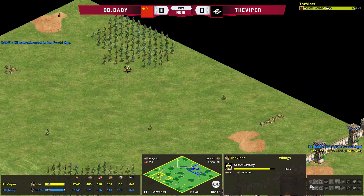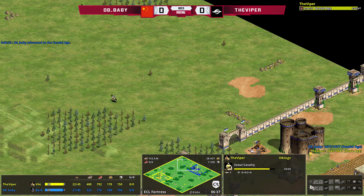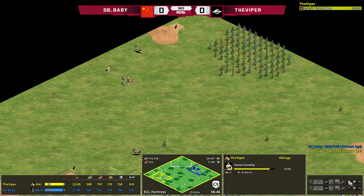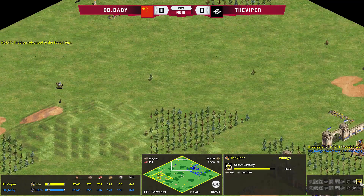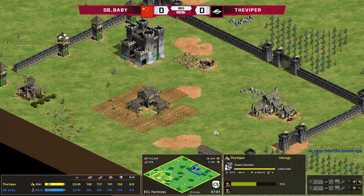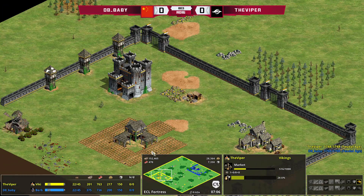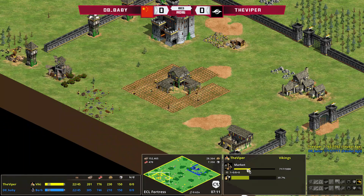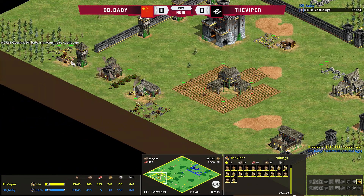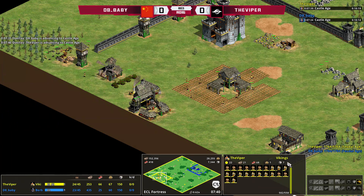At the bottom right we can see current technologies being researched — blacksmith techs, important techs like ballistics and bloodlines, and eco techs. You can see Viper reaching the Feudal Age as the Vikings and immediately getting wheelbarrow, and that tech is now activated. This area here will show whatever we are selecting — so if we select the market, we can see the HP and construction percentage. We can select a villager and see the HP, armor, attack, and resources being carried.